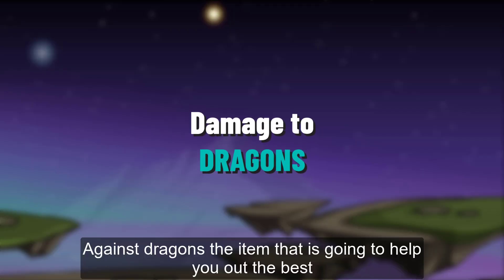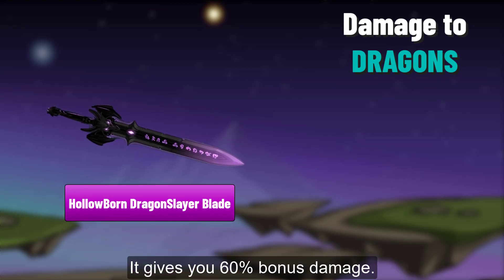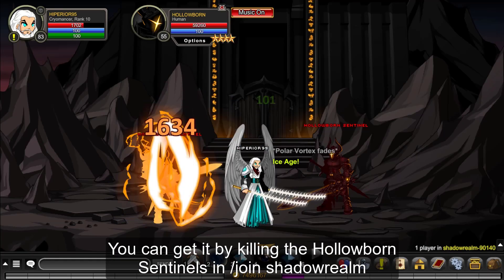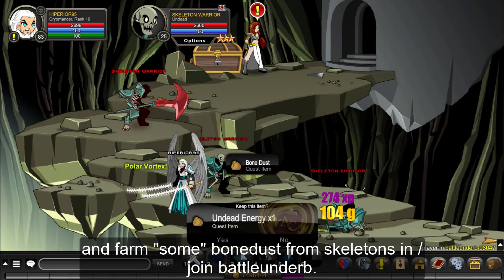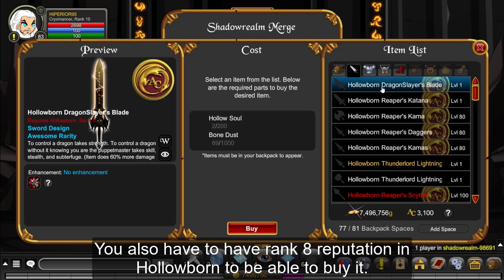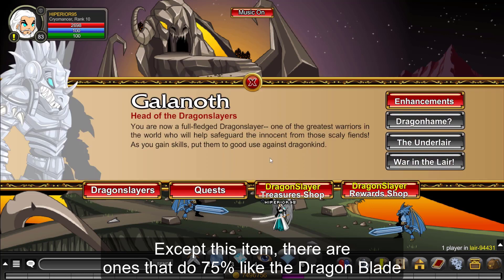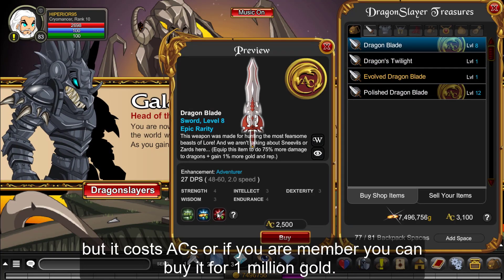Against dragons, the item that will help you the most is the Holoborn Dragon Slayer Blade — it gives you 60% bonus damage. You can get it by killing the Holoborn Sentinels in Joint Shadow Realm and farming some Bondus from Skeletons in Joint Battle Under B. You also need rank 8 reputation in Holoborn to buy it. There are also items that do 75% like the Dragon Blade, but it costs ACs, or if you are a member you can buy it for 1 million gold.